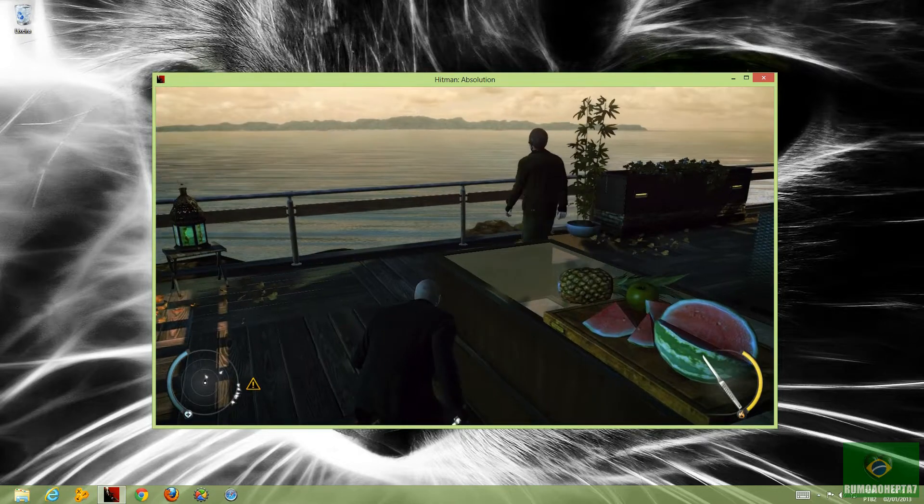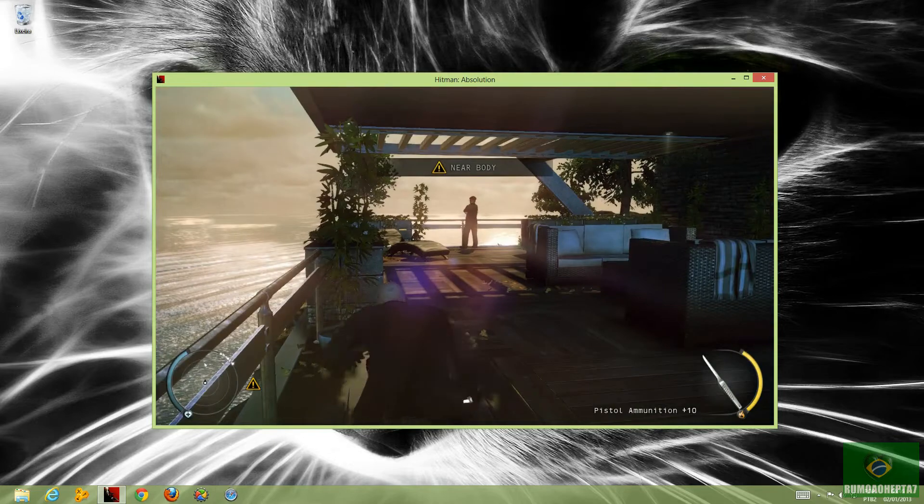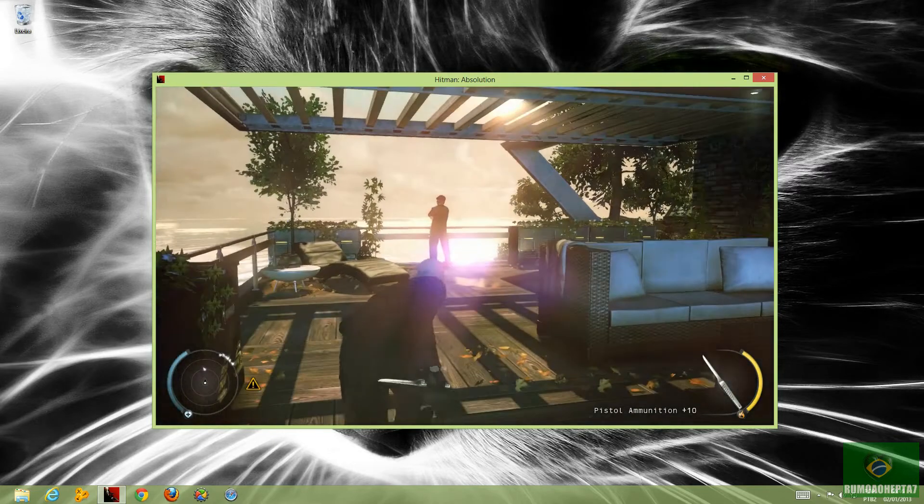Edged and piercing weapons can be used for deadly throws as well as distractions. Clean kill. You can dump the body over the railing.